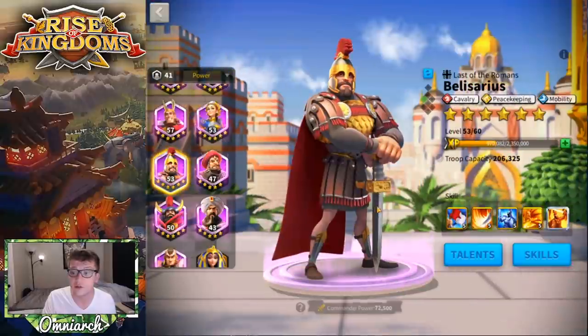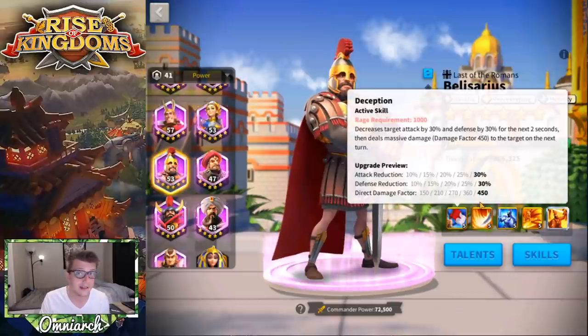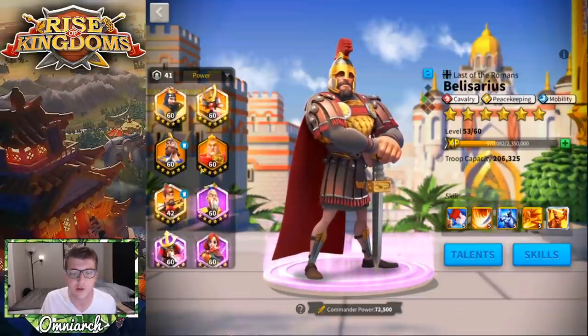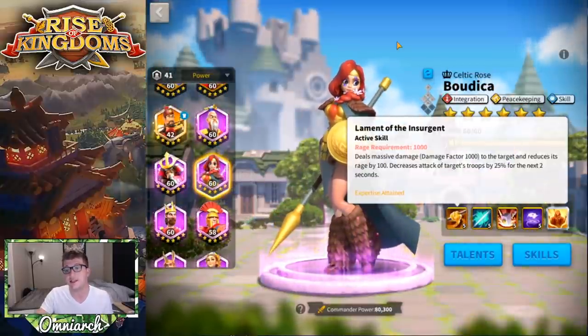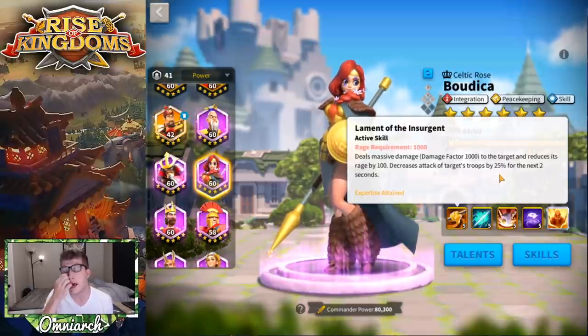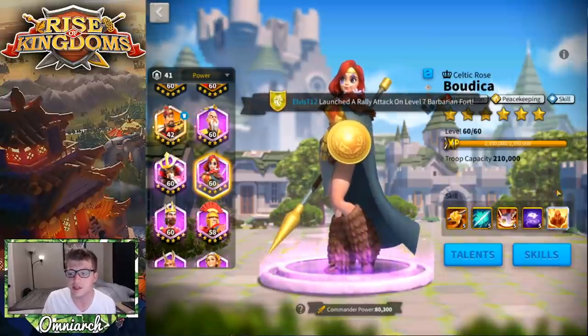We can also look at Belisarius, who's another epic commander. His primary skill has a single target damage factor of 450 — much less than Boudica's — but his debuff is a 30% attack reduction and 30% defense reduction for two seconds. So when we're talking about debuffing, Belisarius and Ethelflaed are arguably better in that regard. Boudica does lower their rage by 100, which is impactful — the more it goes off, the more you're reducing their rage — but I don't know if that weaker debuff makes up for it.